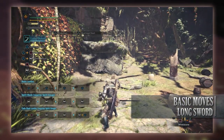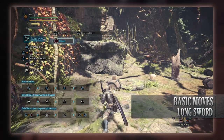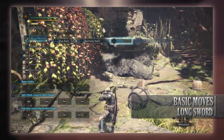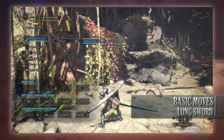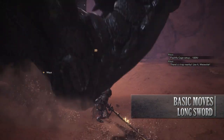The next basic move is Thrust. This can be performed in a few ways: by pressing Circle on its own, by pressing Circle or Triangle after an Overhead Slash, or by pressing Triangle or Circle following a Spirit 1 attack. Next is Rising Slash, which can be done by pressing Triangle following a Thrust attack, or by pressing Triangle or Circle following a Spirit 2 attack.